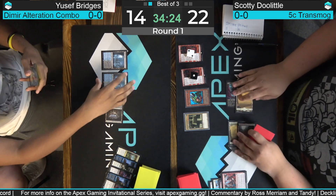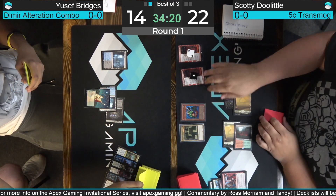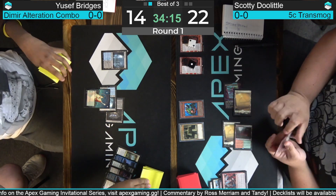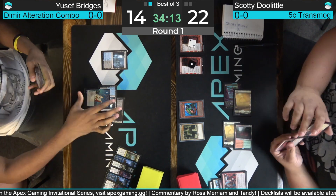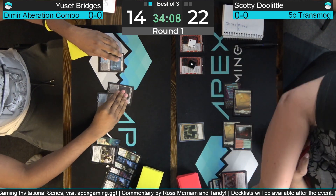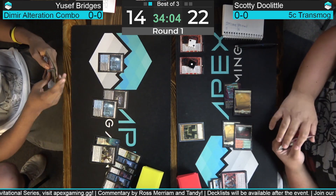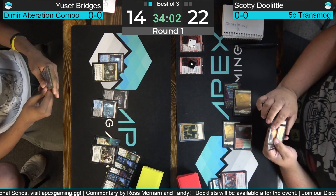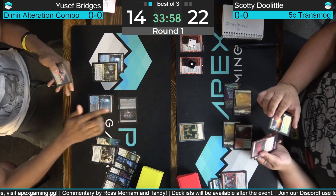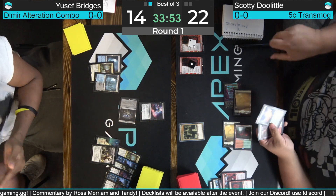Here comes Fable the Mirror Breaker number two. Does Yusuf have counterspell or something similar? No — another goblin. So being a little more patient with the Transmogrify this game is Scotty Doolittle, and that makes sense given the threats he can deploy. As long as you can lean on your opponent with these Fables, you're going to get a reflection next turn. If you get the second reflection you can go off with those as a sort of mini-combo, running Bridges out of resources.